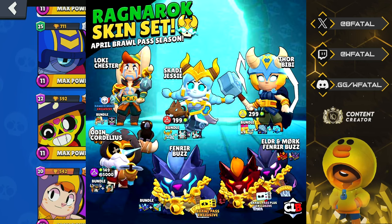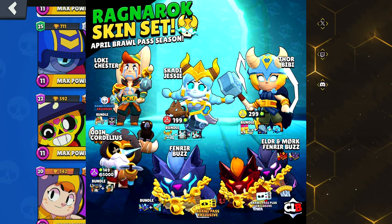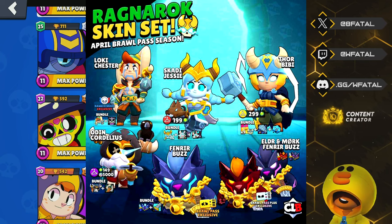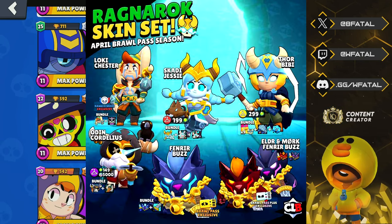We have Loki, Chester, Scatty, Jessie, Thor, BB — that skin is way too good, I need that, I'm definitely gonna have to get that — Odin, Cordelius, that's another good skin, Fenrir, and Buzz. His color variants are gonna be Brawl Pass exclusive only.